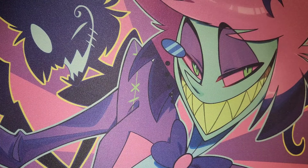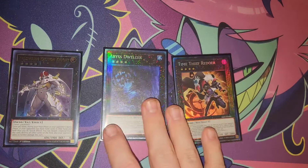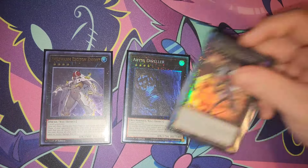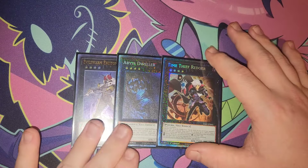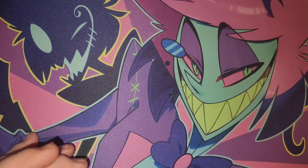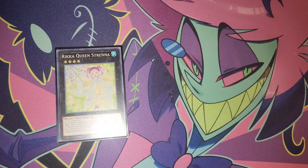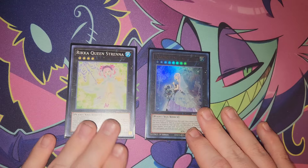In the extra deck, the generic stuff includes Exaton, Abyss Dweller, and Redoer — your toolboxy Rank 4 Xyz options. I thought about adding Cowboy since we do have a way to burn for time anyway, and Cowboy is another viable option for those cheeky wins.